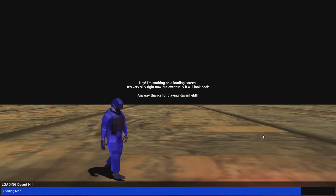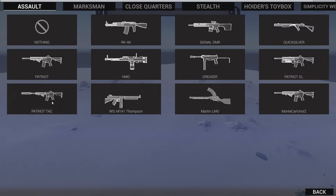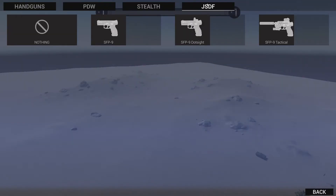Now let's go ahead and click play, and you should see that when you jump into your level, from your weapon selections sure enough there are your new modded weapons as a selectable option.